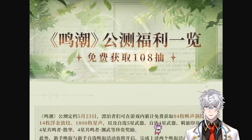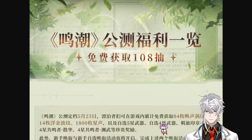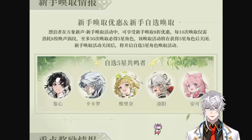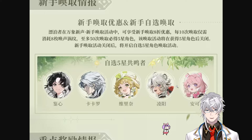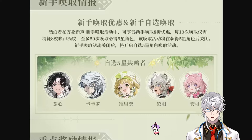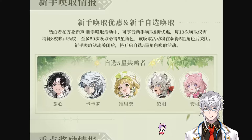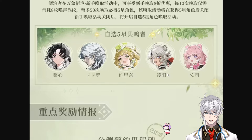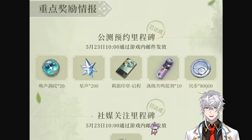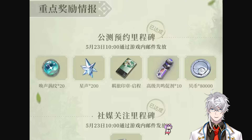This is from the official Wuthering Waves official channel, and they're confirming 108 pulls at the game's release. Let's look at where it's coming from. There's the initial novice banner — the standard banner — that you can pull with a discounted 20% off. 50 pulls will secure you one of the five standard units, and of course there's a selection banner where you can select any one of the five to pull on.